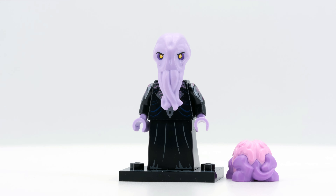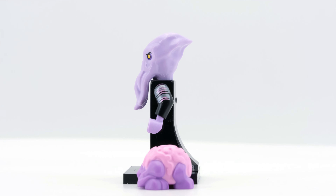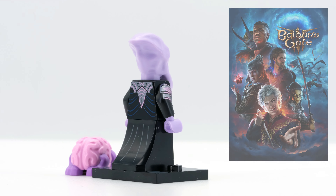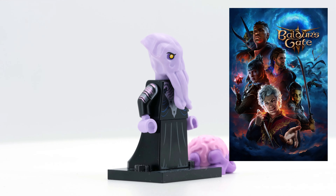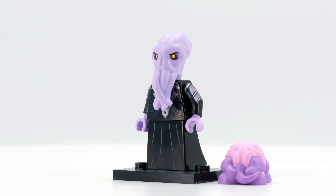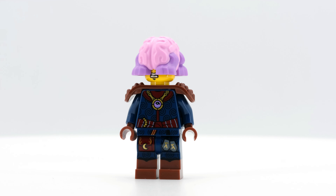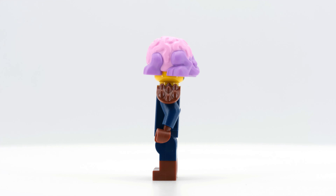Now let's come to the non-player characters. First we have the Mind Flayer — undoubtedly one of the most iconic monsters in the Dungeons & Dragons universe. It is well known to the wider public as an antagonist in Baldur's Gate 3 by Larian Studios. LEGO has given the Mind Flayer a new head, perfectly capturing this psionic race. The robe is simpler in its color choice but extensively printed, including the arms and back of the skirt. There is also a devourer, which can be placed on a minifigure's head, and is sure to excite more than just D&D fans — it inevitably brings to mind Half-Life or Alien associations.